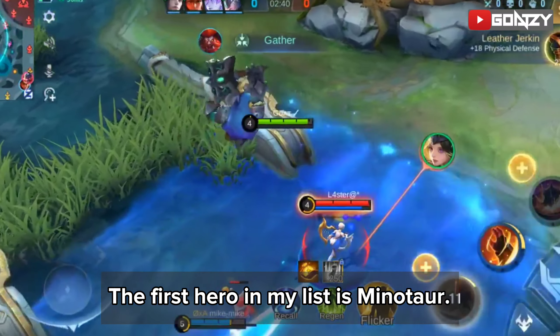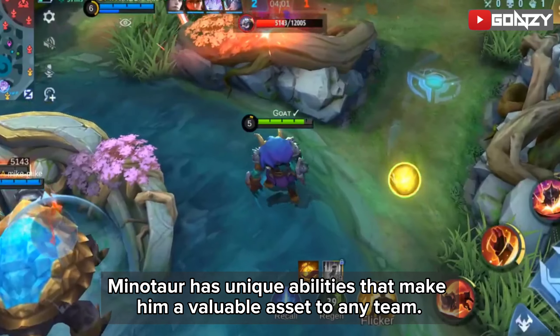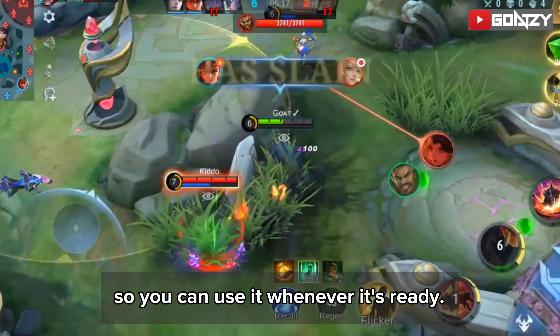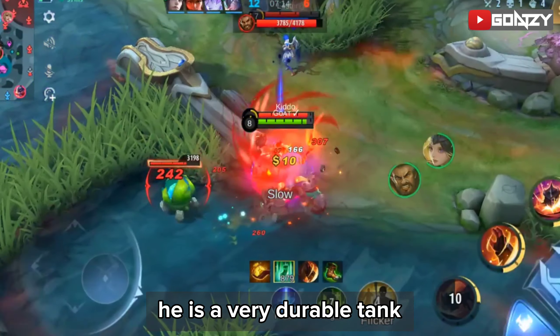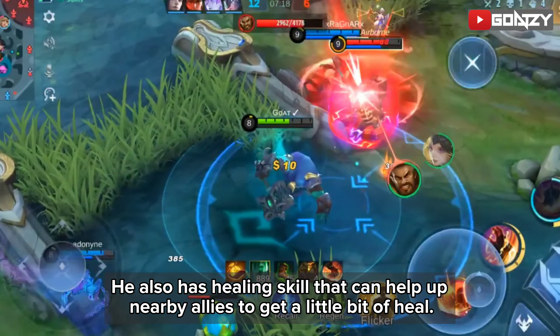The first hero in my list is Minotaur. Minotaur has unique abilities that make him a valuable asset to any team. He has powerful crowd control. His ultimate skill now doesn't need rage to use, so you can use it whenever it is ready. He excels at soaking up damage and staying alive in team fights. He is a very durable tank. He also has a healing skill that can help nearby allies get a little bit of heal.